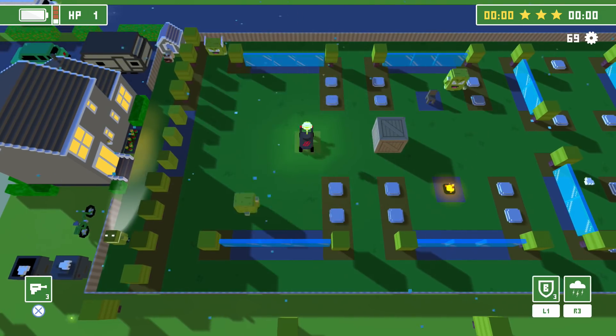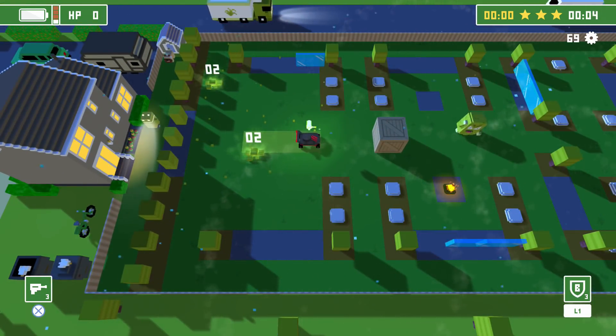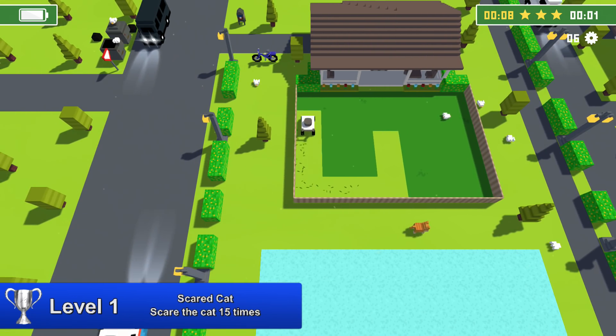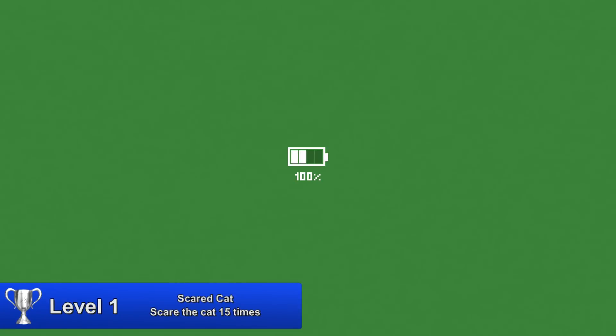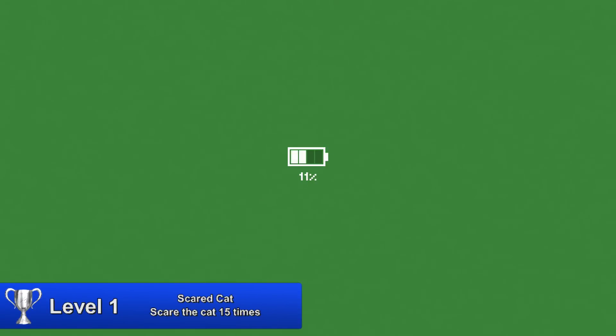Now I'll show you how to unlock all the other trophies easily. Depending on which trophy you need, check out the timestamps in the video description or in the top pinned comment. The trophy Scared Cat can be easily done in level 1 — scare the cat 15 times, then restart after each scare. Repeat this 50 times to unlock the Scared Cat trophy.